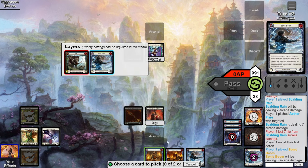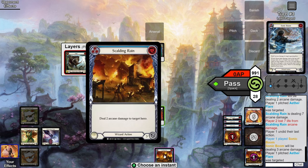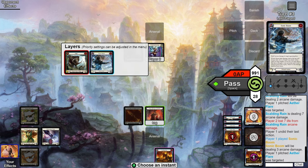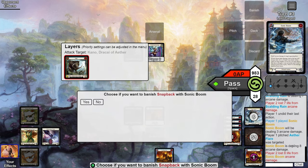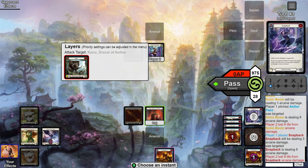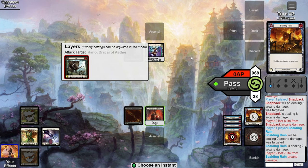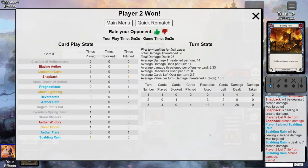Next, shoot with Sonic Boom — pitch two for it. Do the Boom before the third spell in case you hit something like an Aether Flare. Sonic Boom hits for eight and lets us banish the Snapback, then we get to play it for eight resources cheaper than its cost. We shoot that as well — comes in for eight. Then use the last resource to shoot Scolding Rain, which comes in for seven. That's the Wildfire Sonic Boom combo — 28 damage. A little lower and less reliable, but 28 can usually get you there.